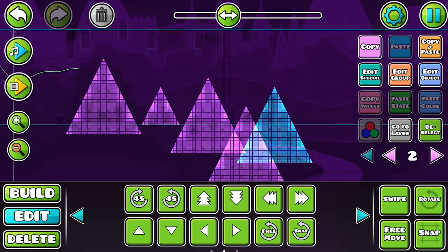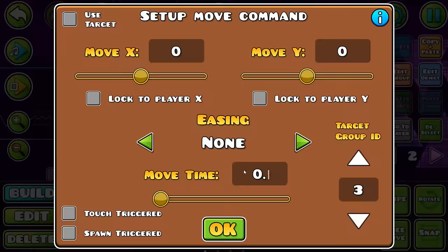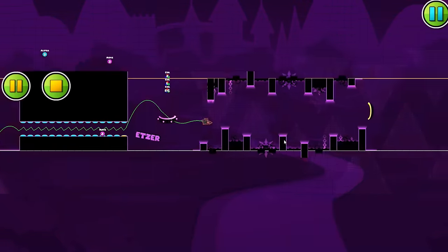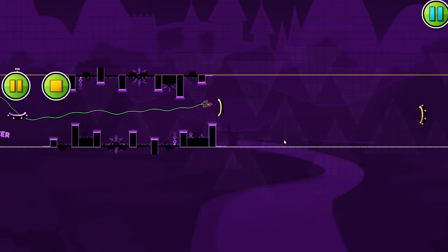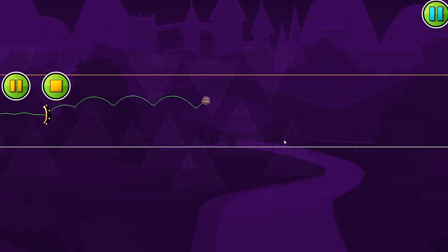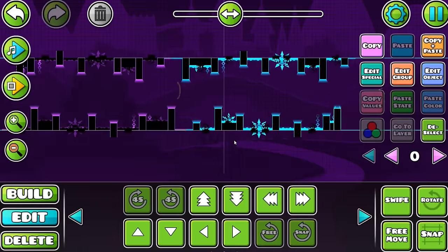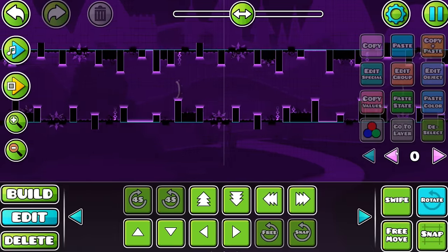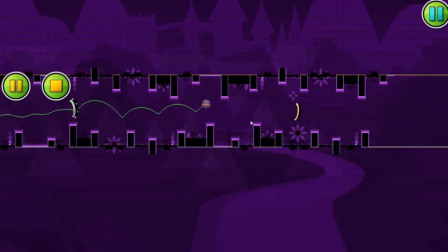Don't forget the custom background — maybe just use a different material. You're also going to want to use the same pattern that every featured level does: ship, then halfway through the level you turn it upside down, then once the beat changes again you go to UFO, and then you go upside down again. Ships and UFOs are pretty much the same game mode, so you can literally just copy and paste everything from the last game mode and do a little bit of alterations so it looks different.